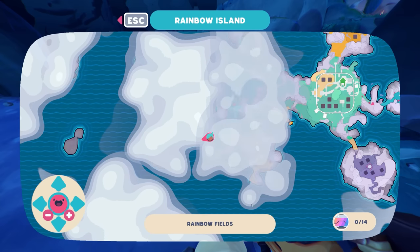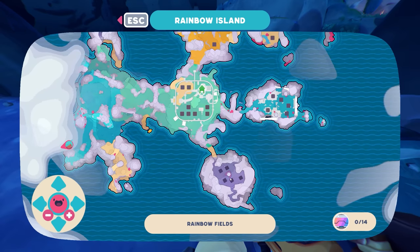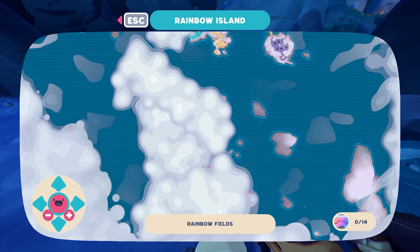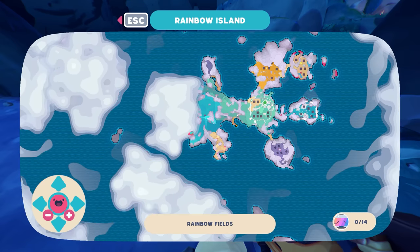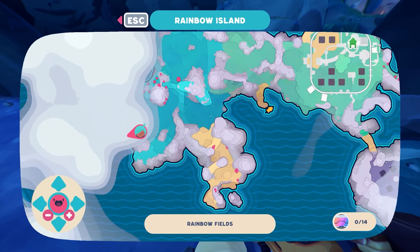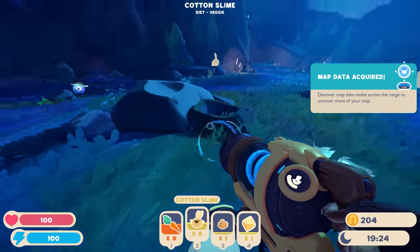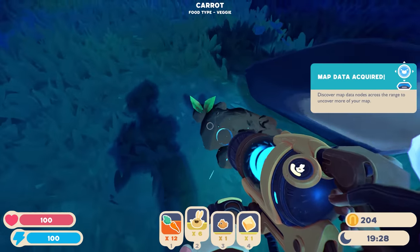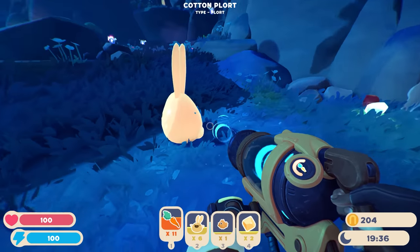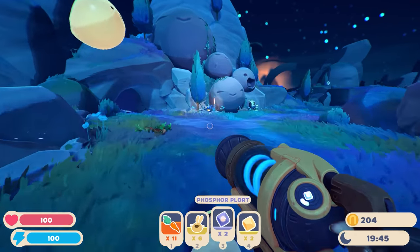There are map data stations here! Let me look at the map - there's our home conservatory, and there are new areas we can unlock. Let me zoom out. It's a pretty big map even just in early access! There's the boat too. There are more map data stations out here - let me activate one. More area revealed! Map data acquired - so it updates the map and shows all the new content. Getting more cotton slimes and their plorts. Cotton slime diet is vegetables - if I feed them these carrots I can get a plort. There are also phosphor plorts laying around.